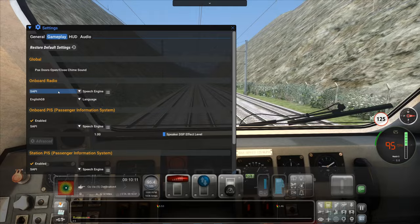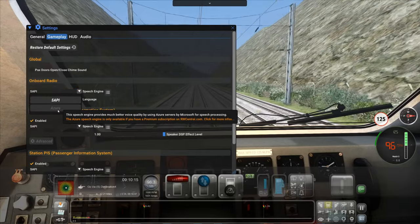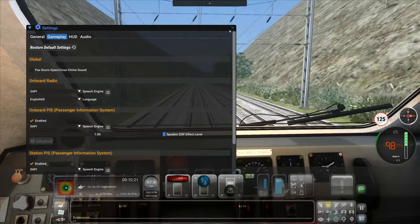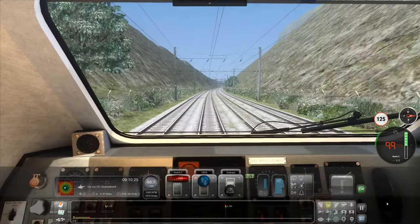Door open and close sign. So yeah, you can get this Azure speech engine thing, which they use in flight sim, which makes the speech quality much more realistic — like human-like. But you have to pay a premium subscription for that, and I've already paid quite a bit for RW2.